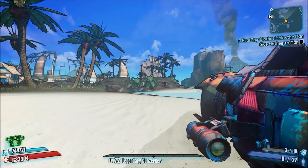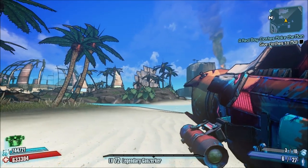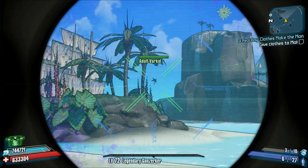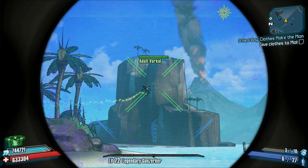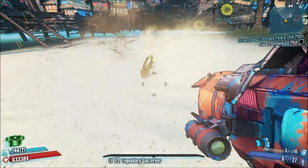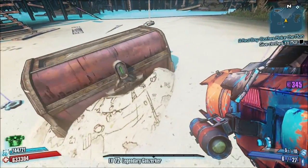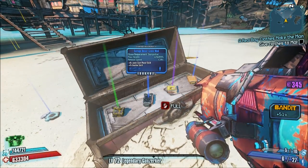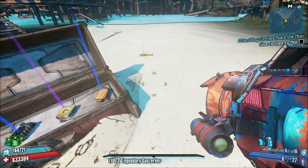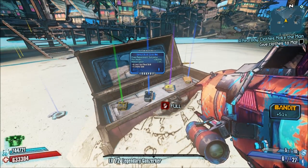We'll wait here for our friend — it may take him a little while. You can kind of see him there in the distance. He'll burrow into the ground and reveal another chest with some Iridium. We got a Banshee class mod and a Beast — the loot wasn't as impressive this time, but I did have a Legendary come out of that chest before, so that is always pretty cool.